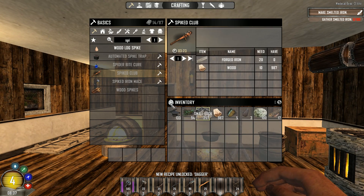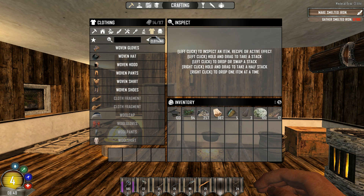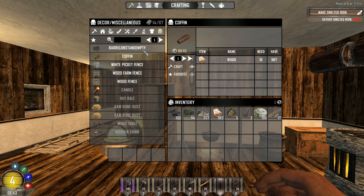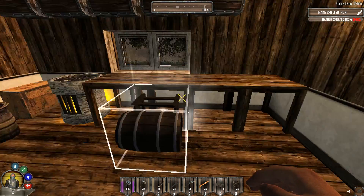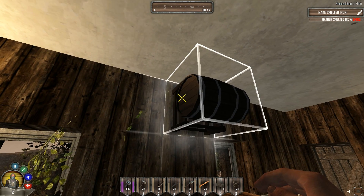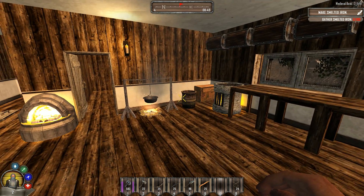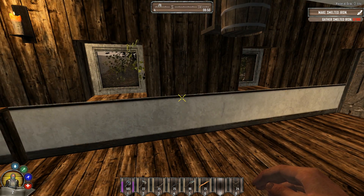I have absolutely no idea how to make feathers, which kind of sucks because there is no chicken coop or furness — nothing that I'm aware of. If you have any information on that please let me know in the comments below. I can apparently make myself a coffin... and I can make a barrel, so let's make one and then we'll brew some brew.